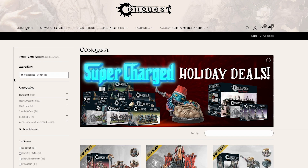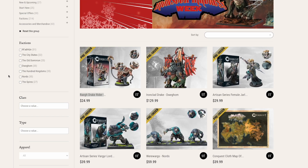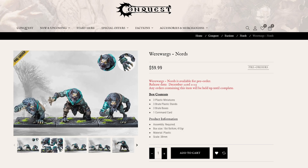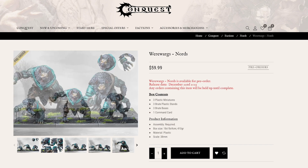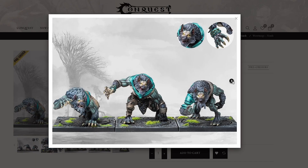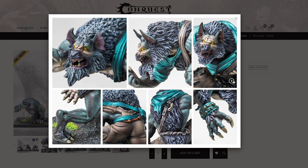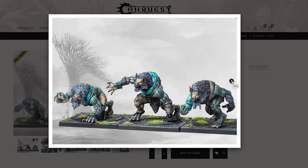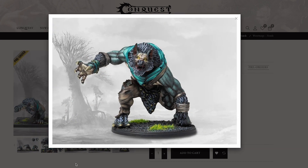Let's start off with Conquest from Parabellum. There are some cool new miniatures that would work great for Chronicle, our fantasy setting. Let's start with these Werewargs for the Nords. These are some really great looking werewolf miniatures — there are some cool details on these guys. These would work great for the Laitoi faction in Chronicle. They would be on large bases, so they'll all be large models that cause fear, which would be pretty cool.